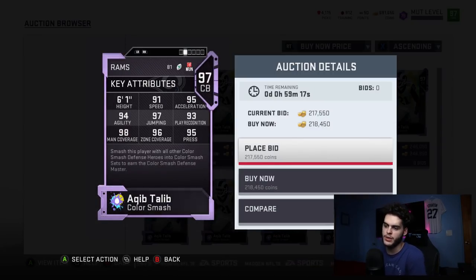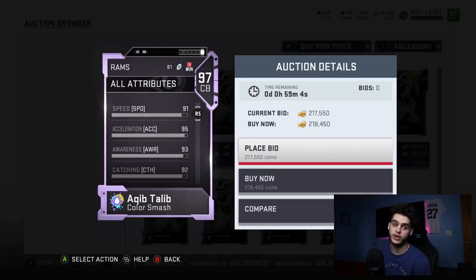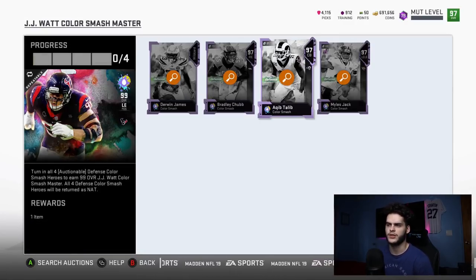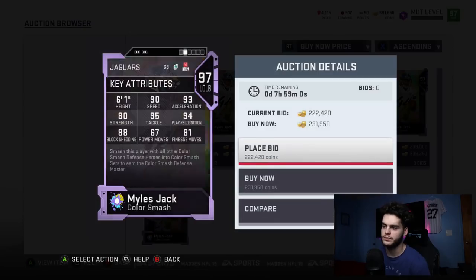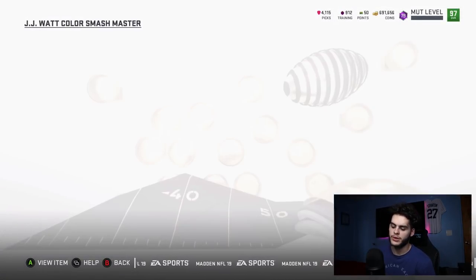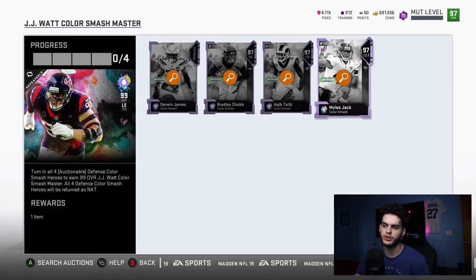If you power them up and chem them up properly, Bradley Chubb will have 95-96 speed depending on your chems. With John Madden you get maxed-out press, maxed-out zone, maxed-out man, near-maxed acceleration, maxed jumping, high play rec, near-maxed agility — he's six-foot-one with decent catching, 92 catch, and decent ball-carrier moves so he can return a pick. That card on any team would be good, and on a theme team forget about it — he's one of the best corners in the game. Miles Jack is always a coverage beast, kind of like a Leighton Vander Esch type. My recommendation for almost all teams — if you're 96 overall or below — do this set.